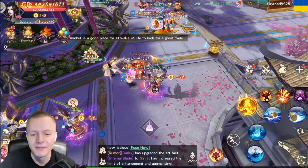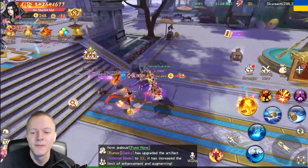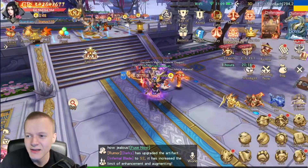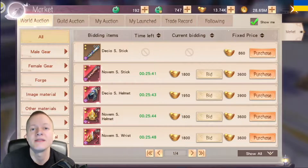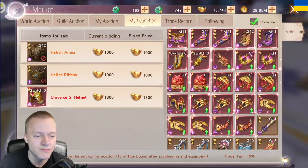So let me recap: you create a new character on the same server that you're on, you level that character until you unlock the market, you claim all the gift codes — you can just Google them — you get around 17k Psyche, you sell items with your main account, you buy them with your alt account, and you get Psyche to your main account. I think it's fine because you're actually just selling things.